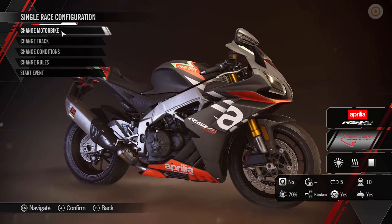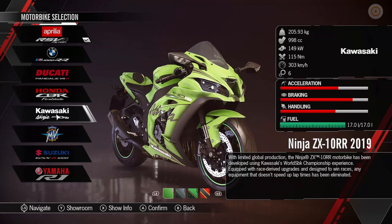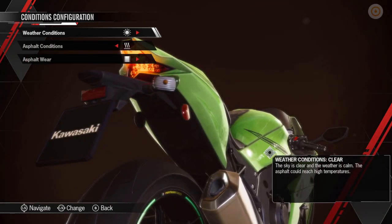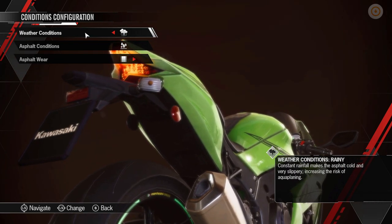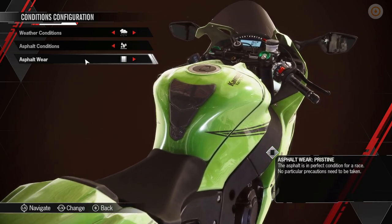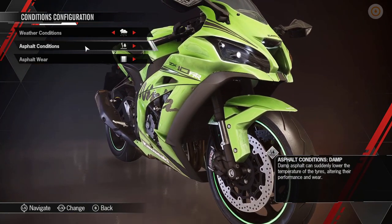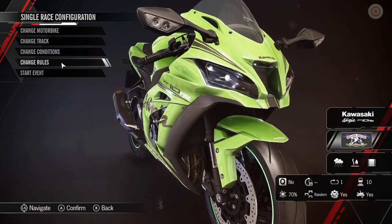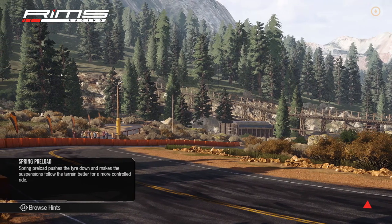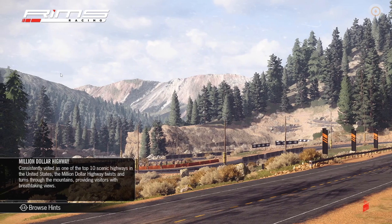Let's go back to the single race mode. Let's have a look at a different bike - let's go for the Kawasaki Ninja, the traditional kind of green. Let's do the Million Dollar Highway track. Change conditions - we're going to brave it in the rain, light rain, not crazy. You can change the asphalt wear and the asphalt conditions. As I said, there is a Switch version coming later in the year. They're aiming for October, so keep an eye out for that - obviously I'll be bringing coverage on the channel for that one.